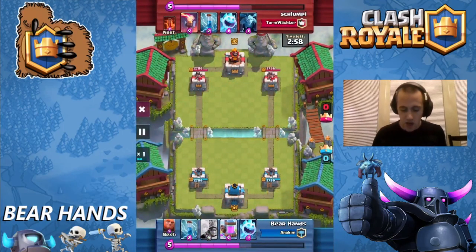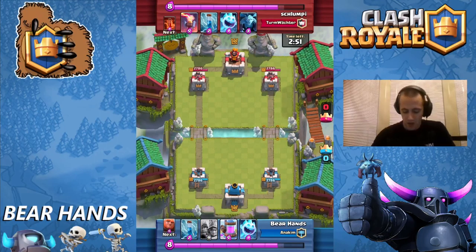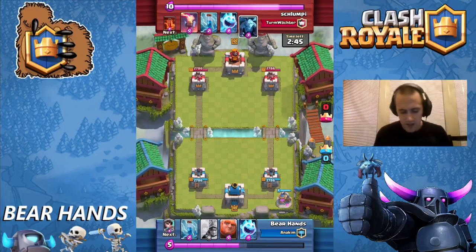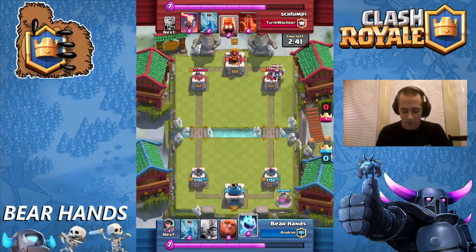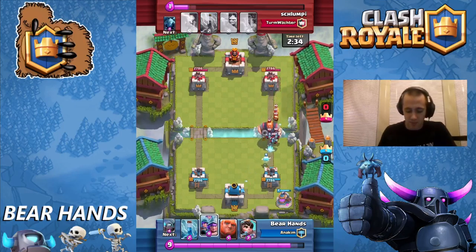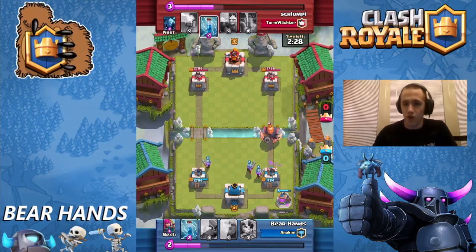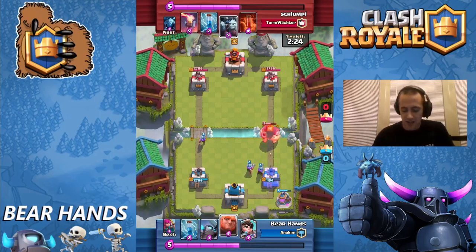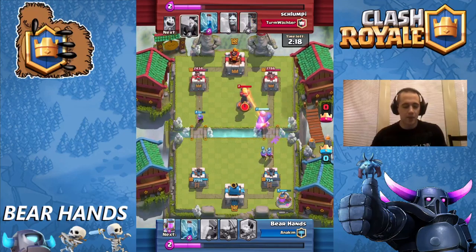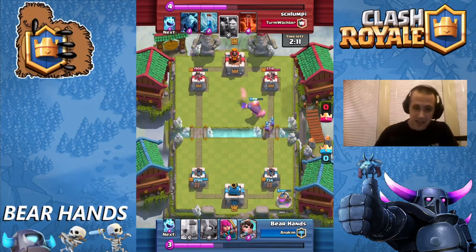In this game against Schlumpy, we play pretty much conservative plays throughout the entire game. In the beginning I'm going to build up Elixir. This is interesting because he has the Inferno Tower to counter my giant, but he's going to throw a push down on the right side and build up quite a bit. So I'm going to do a conservative split, putting two Musketeers on the right side to deal with that level 12 Royal Giant. They're going to do a ton of damage. The Royal Giant still does massive amounts of damage to my right tower, but I've got a Musketeer that isn't dealt with on the left side — talking almost a thousand damage on that one side.